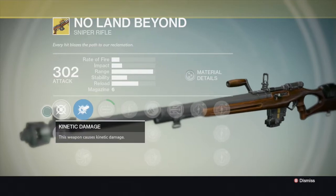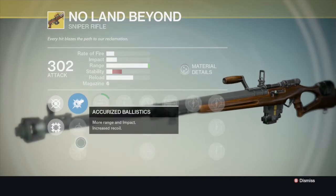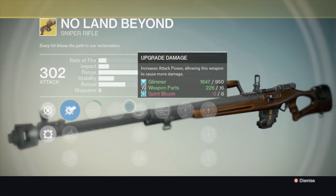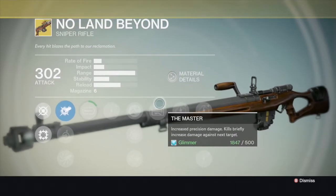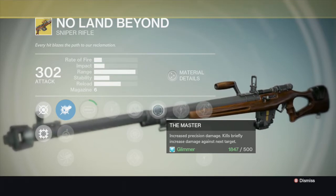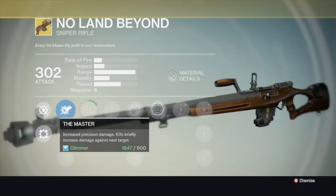So what I'm going to do is go through these. You can see right there — 'primary care' means it is equipped as a primary, unlike most sniper rifles in this game. Reading from the wiki: No Land Beyond is an exotic level 20 sniper that can be equipped in the primary weapon slot. It can be purchased from Xur for 17 strange coins, given as a reward for a strike, obtained from the Crucible, or from a raid chest. I got mine from a raid chest in Crota's End. I'm assuming Crota's End is the only raid chest that drops this gun — I don't think the Vault of Glass would drop it, mostly because it's a DLC gun, but I'm not positive.